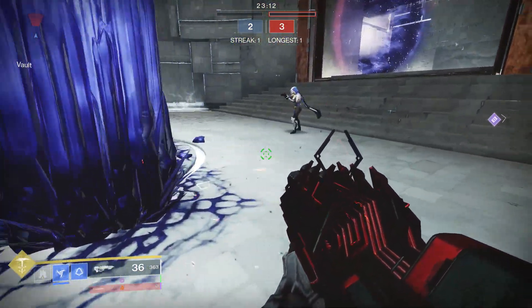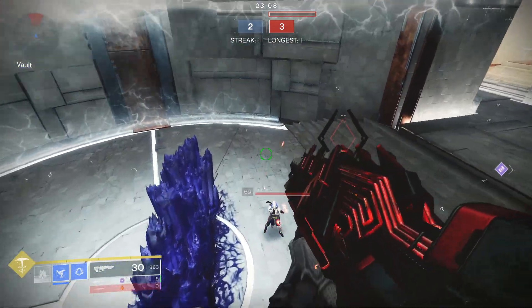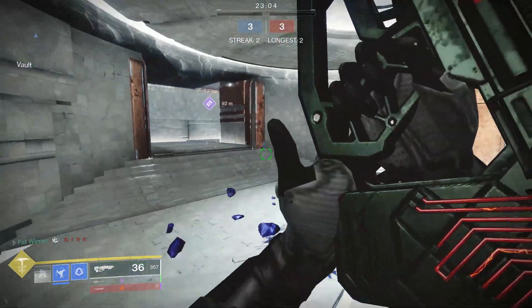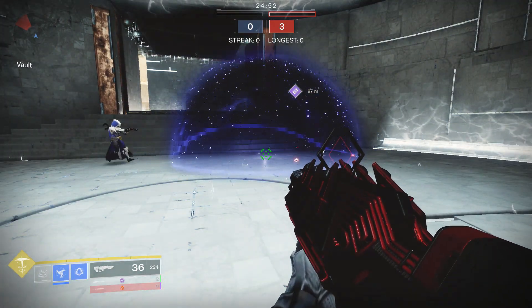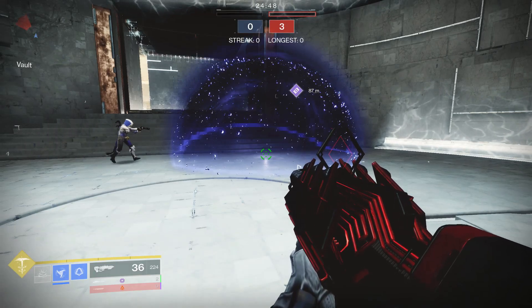Another thing I wanted to test — the slam glacier nade still works, and yes it still kills people. I have the artifact on here and the distance is okay, it's still pretty good. And one last thing: hunters can only shatter dive every four seconds now. You have to wait a four-second cooldown before you can use your next shatter dive, so you can no longer spam it anymore.